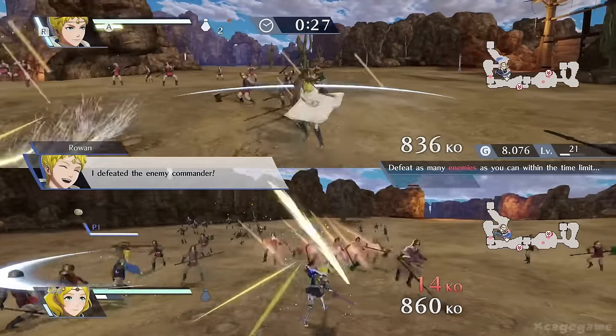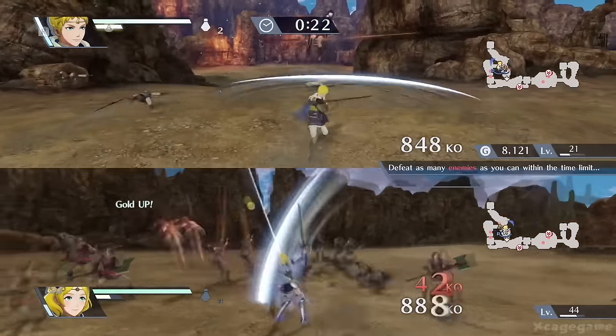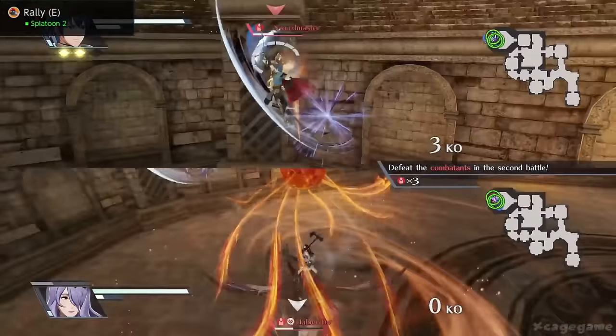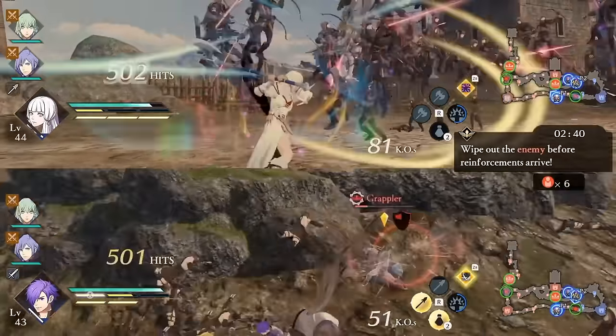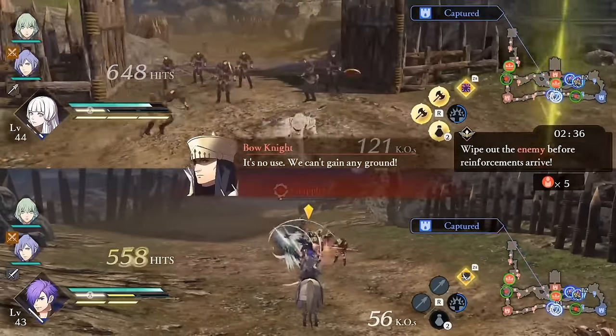Fire Emblem Warriors takes the Dynasty Warriors format and throws Fire Emblem characters in — you can play it in split-screen co-op. Basically, if you like Dynasty Warriors you're going to like this one. Then there's the follow-up, Fire Emblem Warriors: Three Hopes, which is just more of the same.